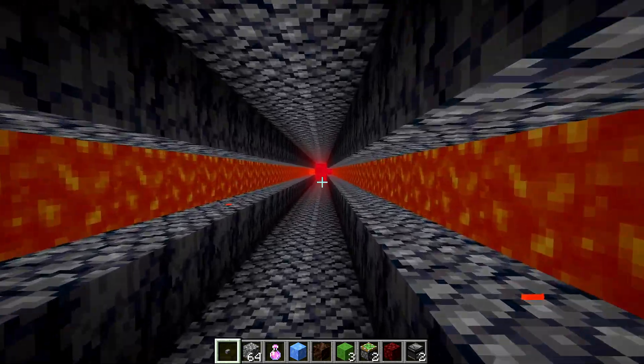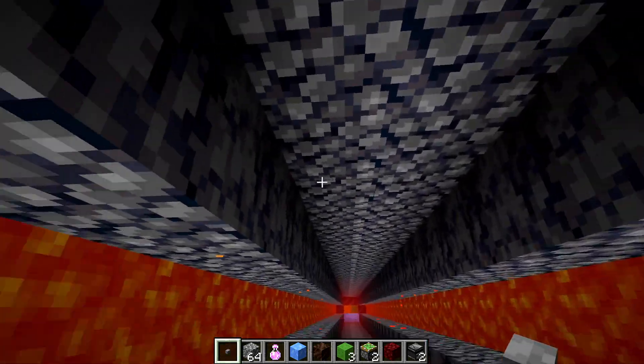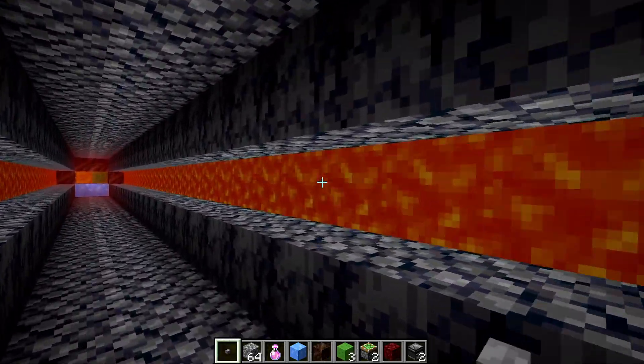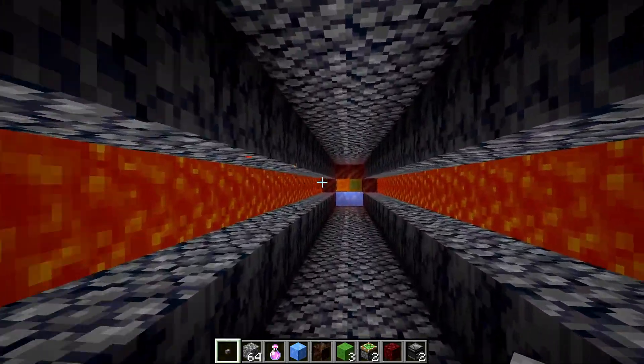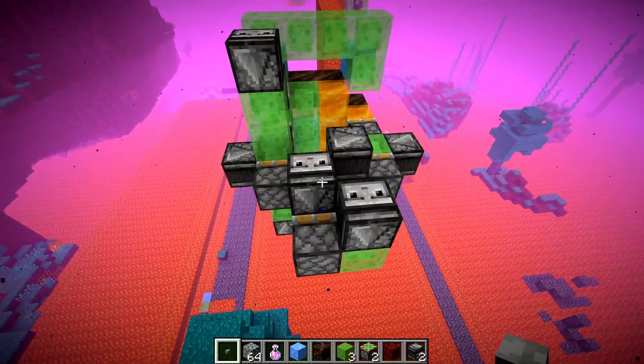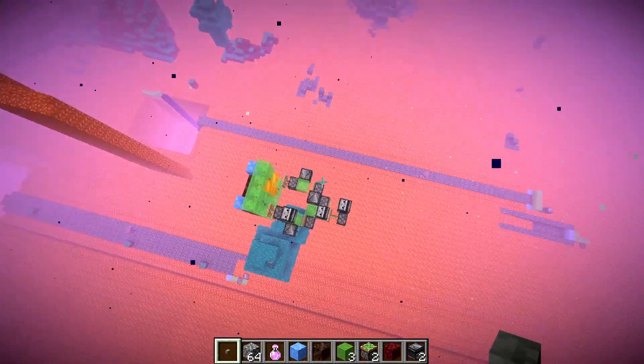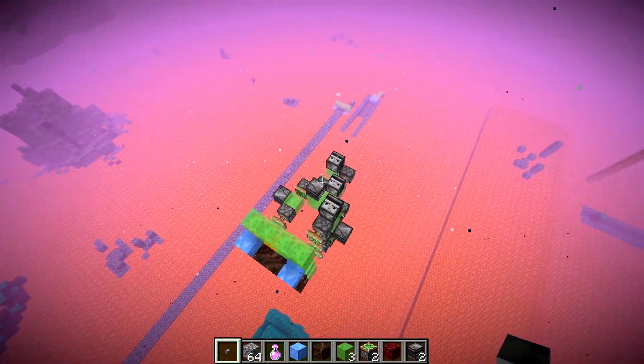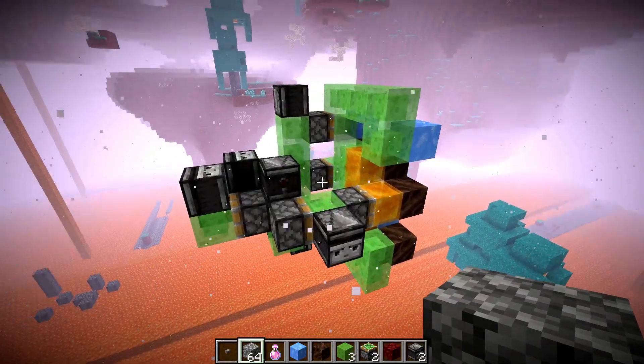The tunnel that the machine makes is this one right here. We have a full roof, a full floor with handrails, and then also these open sides where you can see the lava, but none of it actually flows into the tunnel. All of that is handled by this machine — as soon as you launch it underneath the lava, it will start to build that tunnel for you automatically.